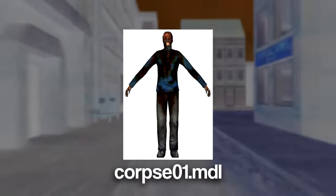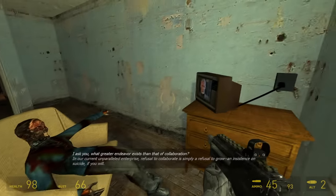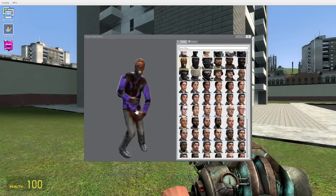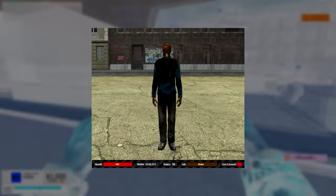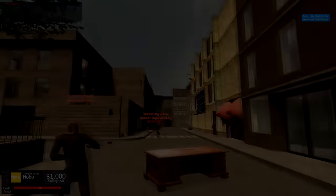Good evening. Corpse01.MDL is a model you're undoubtedly familiar with if you've spent a good amount of time playing Source Engine games. The model appears often throughout the Half-Life 2 campaign, especially in the Canals segment, and it's also a popular player model in Garry's Mod. It has historically been the default model for the hobo job in dark RP servers, and you've probably come to associate it with a guy screaming and throwing shoes on RP downtown, but Corpse01.MDL has a bit of a dark secret.